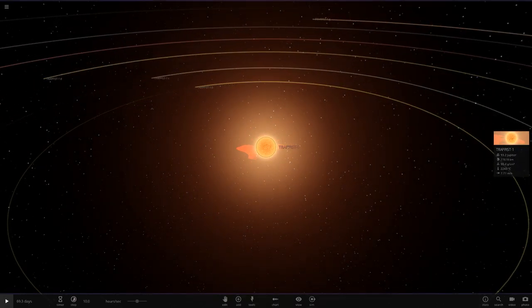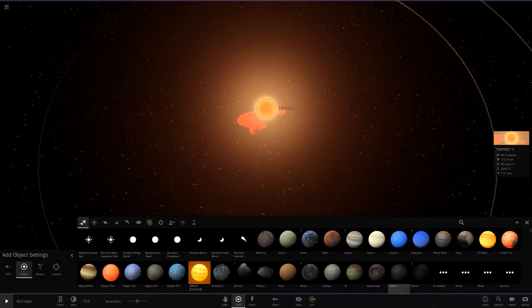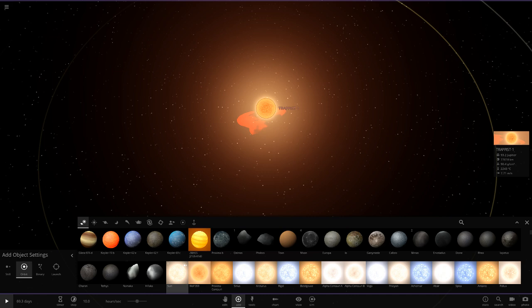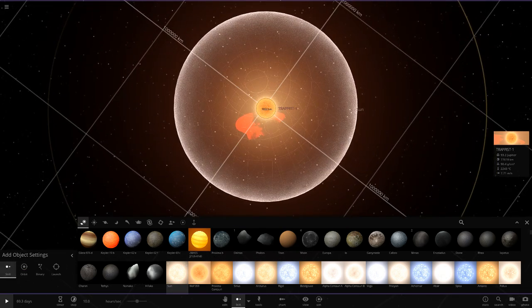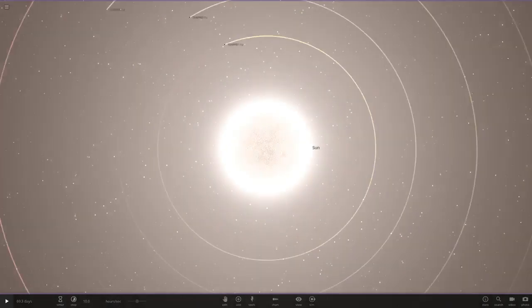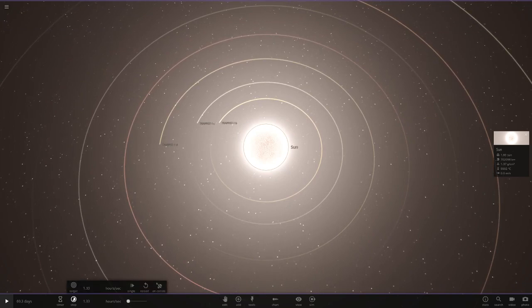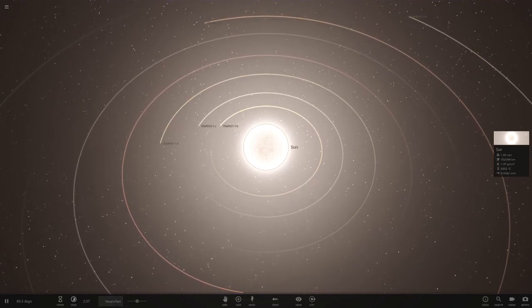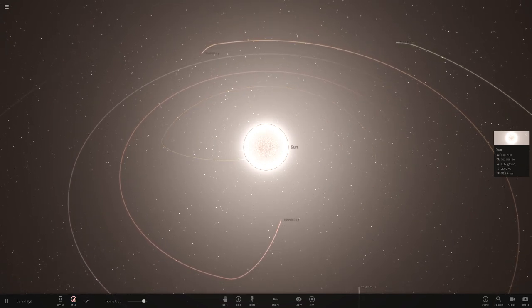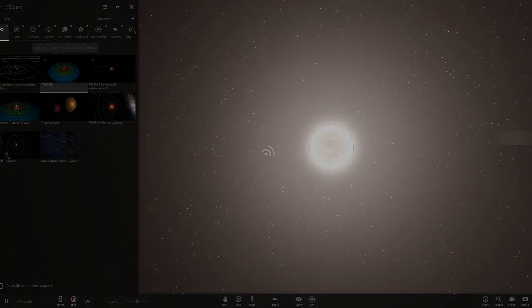Right, so TRAPPIST-1 — we're going to delete this guy, but first we'll put the sun inside it. We could try a few different stars as well but the sun is the main focus, so we'll place it right in the middle, delete TRAPPIST-1, then use auto orbit. But let's click play first just to see what happens without auto orbit — and there it goes, just pulling everything in. That's that.